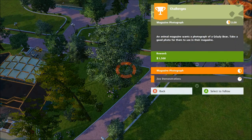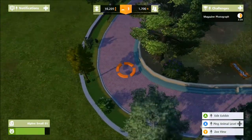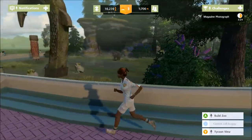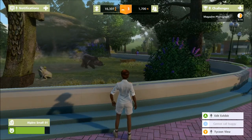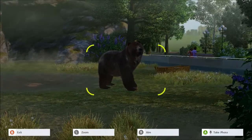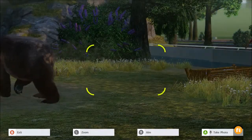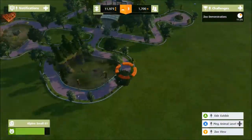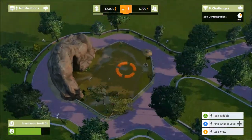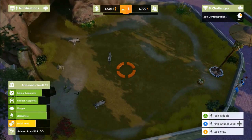A challenge has appeared: an animal magazine wants a photograph of a grizzly bear. We go to our bear pen, switch to zoo view, get our camera out and take the picture. The magazine is happy — we get a reward of $1,500! Meanwhile, back at the antelope pen, the social need status is not bad — they're all fed and doing well.